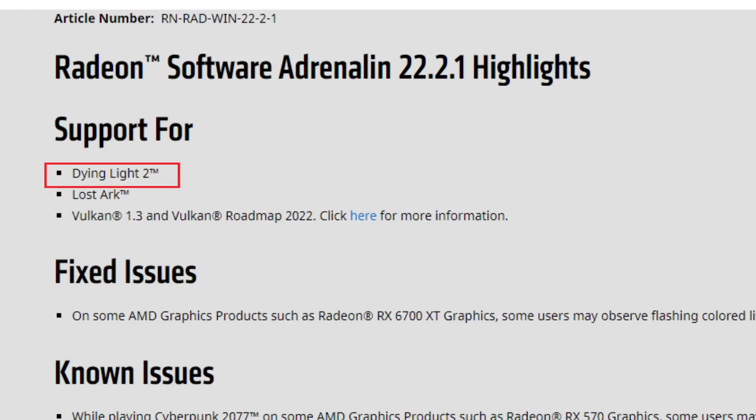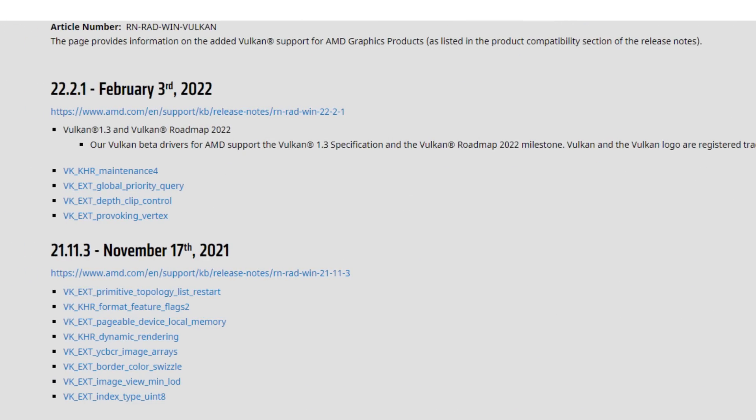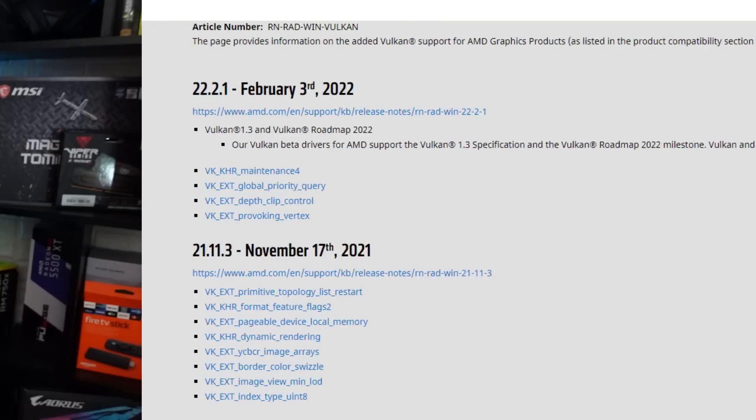In the release notes we have support for Dying Light 2 (just released), Lost Ark, and Vulkan 1.3 plus the Vulkan roadmap 2022. There are lots of new things in Vulkan — for example, VK_KHR_maintenance, global priority query, Vulkan extension deep clip control, and Vulkan extension provoking vertex. So we have new Vulkan features mostly for creators and things that Vulkan now supports.